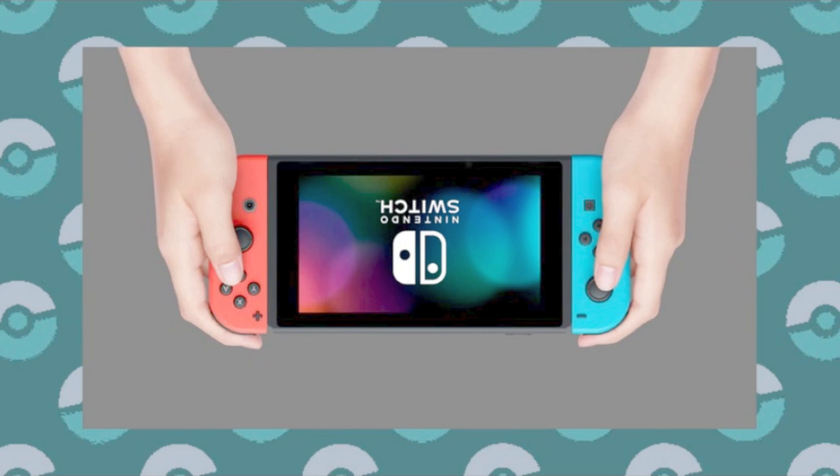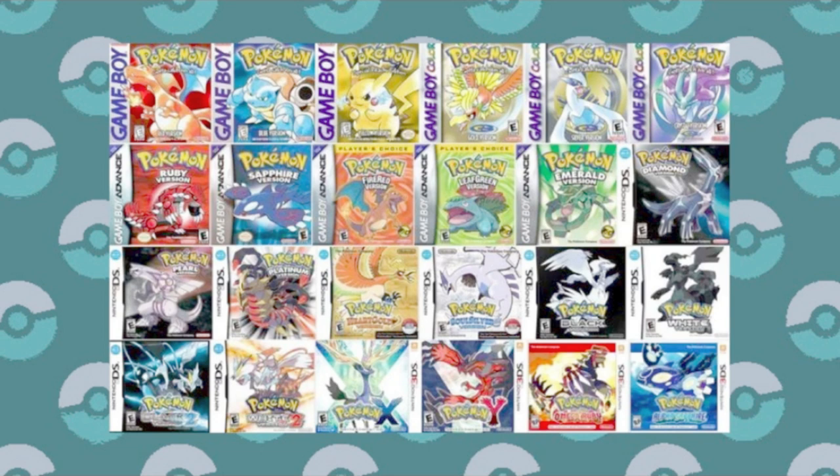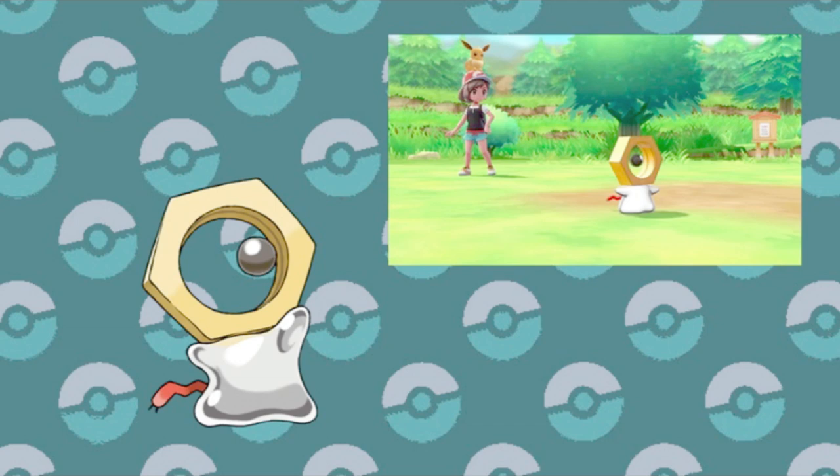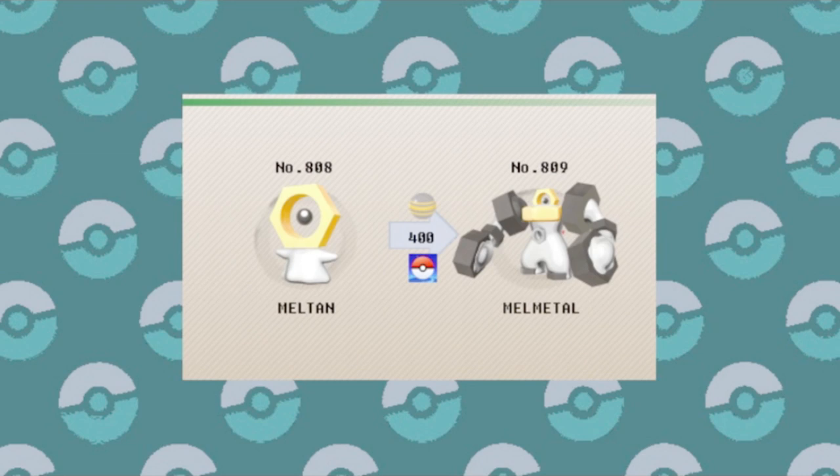And of course, as of right now, there's one Pokémon that can't even be evolved in any of the main series games. The newest Pokémon Meltan can be transferred to Pokémon Let's Go, but if you do, you can't have it become a Melmetal. The only way to evolve a Meltan is in Pokémon Go by spending 400 Meltan candy. That is a hefty investment. But assuming they do change it so that it can occur in the core games, it will likely be something just as time-consuming or difficult.